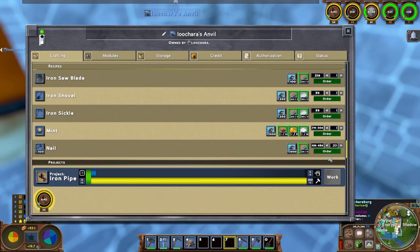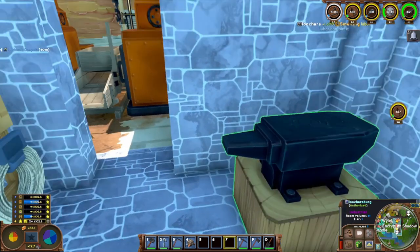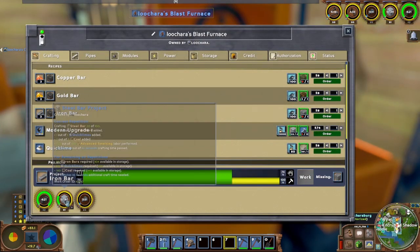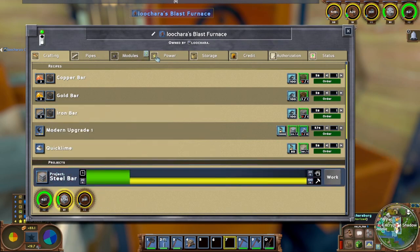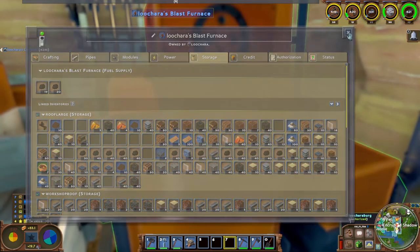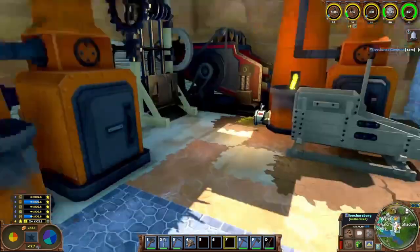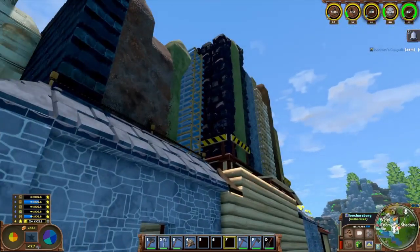320 nails — hopefully that'll keep everybody supplied for a bit. When I went to bed I had a bunch of steel queued up and it did not finish because I ran out of coal — not coal to make steel, but coal to feed the blast furnace. So that kind of sucked. I should have checked that before I went to bed.